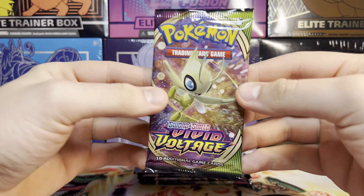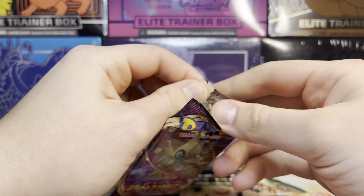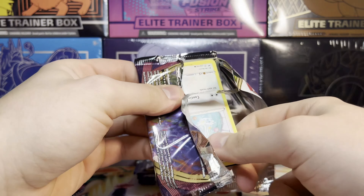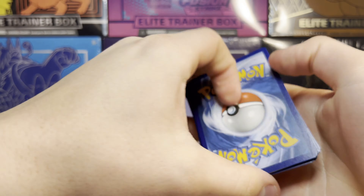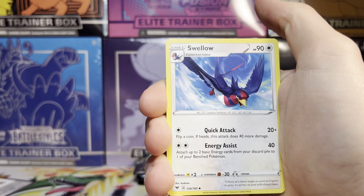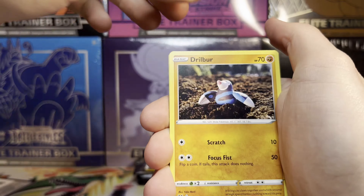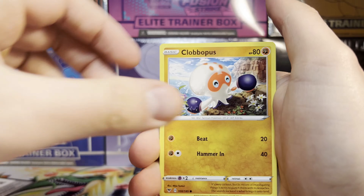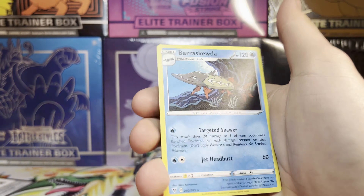First up, kicking it off — Vivid Voltage. The pull rates in these boxes have been absolutely horrendous for us; we've gotten about one V card out of each box. Cards we got: Nessa, Swellow, Zebstrika, Whismur, Wailmer, Drillbur, Cottonee, Clobbopus, Falinks reverse, and Barraskewda on the end. Zero for one so far.